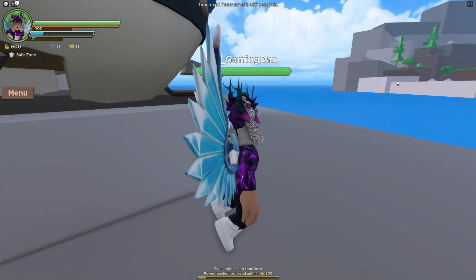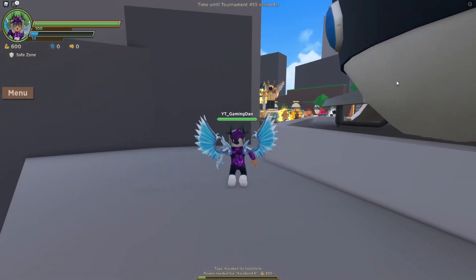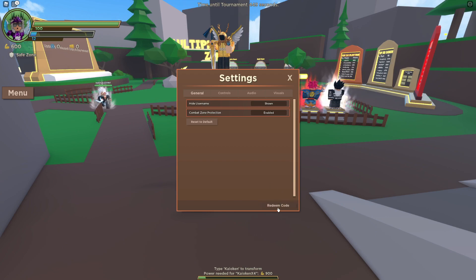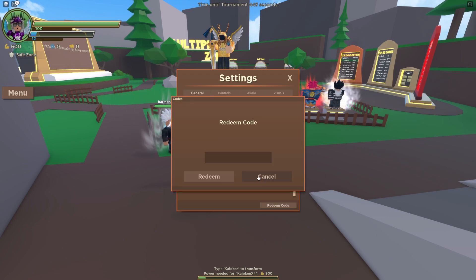If you don't know already, to use game codes in Dragon Blox, go to the left and click on the menu, then click on Settings. After that, click on Redeem Code in the settings menu, and the code entry menu will come up. These codes are in no particular order, so let's just get into it.